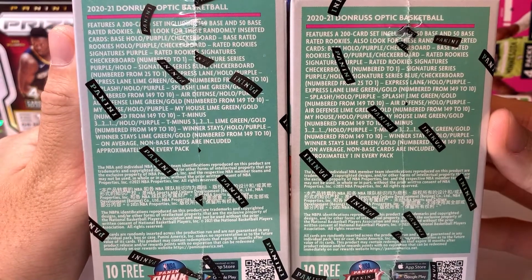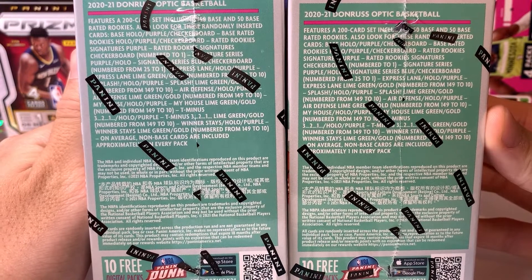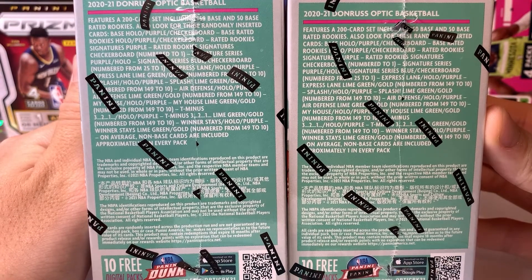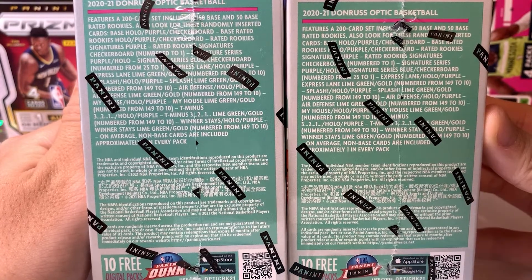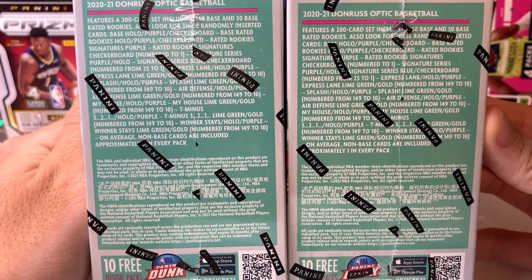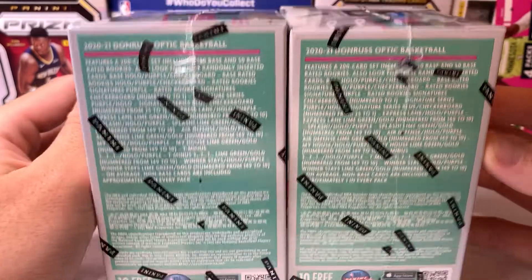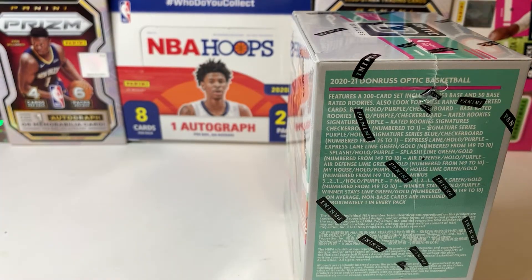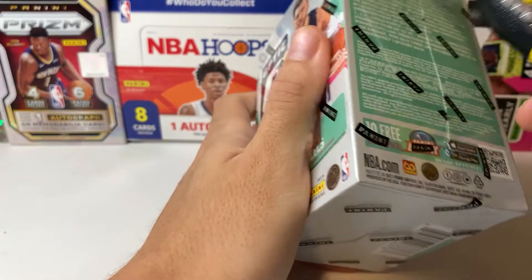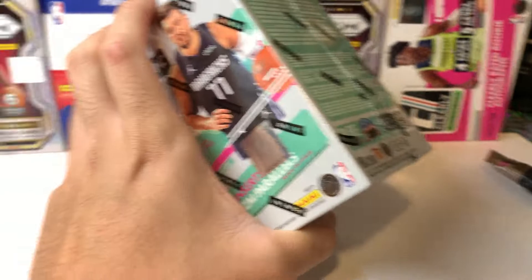I think the only numbered stuff are either the inserts or the autographs. The parallels only have either the checkerboards or the purple, or the holos, but the checkerboards are extremely short print even for just the parallels. Hopefully we pull one of those — it's a nice rookie.